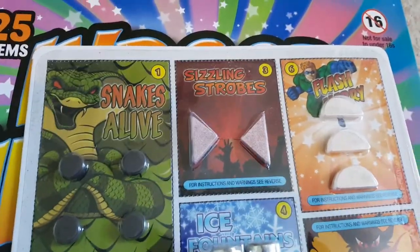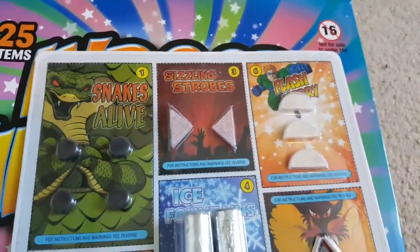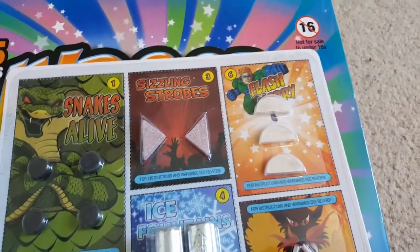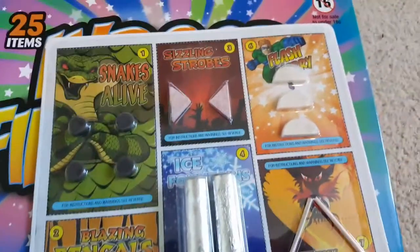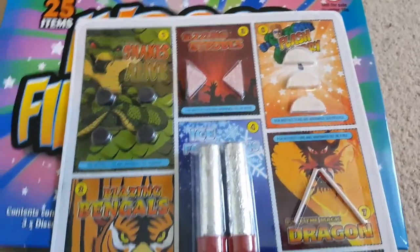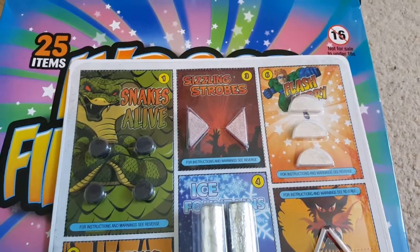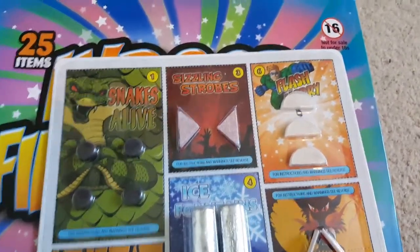Sizzling Strodes — these ones, the Flash Gordon and the Disco Inferno are all pretty similar: little strobing pellets. I think from memory these ones are red, the Flash Gordon are green and Disco Inferno are sort of orangey yellow colour. But they're all quite nice. Not the best if you've got somebody who is not overly keen on strobe effects, but I quite like those. Always a bit of fun to have them.